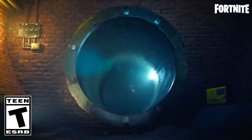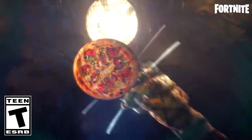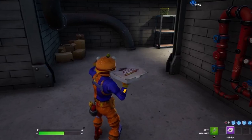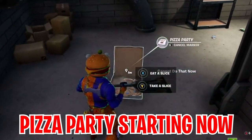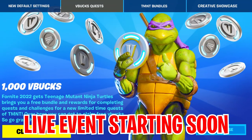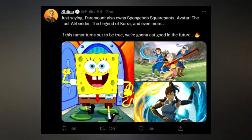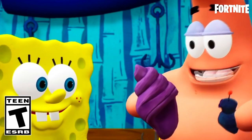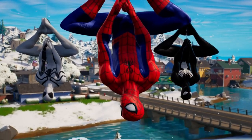Not only that, we have got new characters as well, because these characters have partnered up with Agent Jones and they are arriving to the island of Fortnite with a lot of pizza. A new pizza item has already been added in Fortnite from which you can gain shields or health by consuming pizza. In the upcoming week we are also going to see a collaboration bringing tons of new rewards from the live event. Fortnite has partnered up with Paramount, bringing The Last Airbender, The Legends of Korra, and SpongeBob SquarePants — expect characters like SpongeBob, Squidward, and Patrick available as skins.